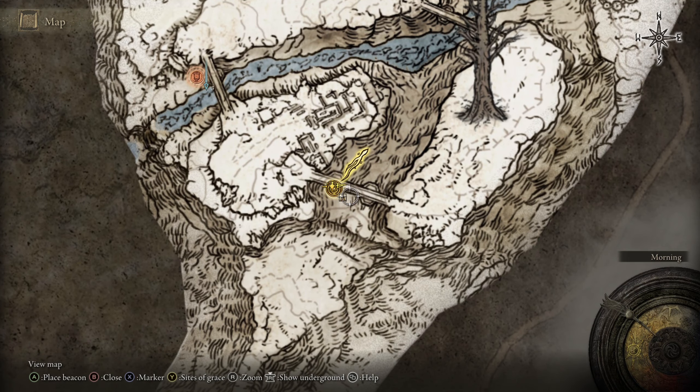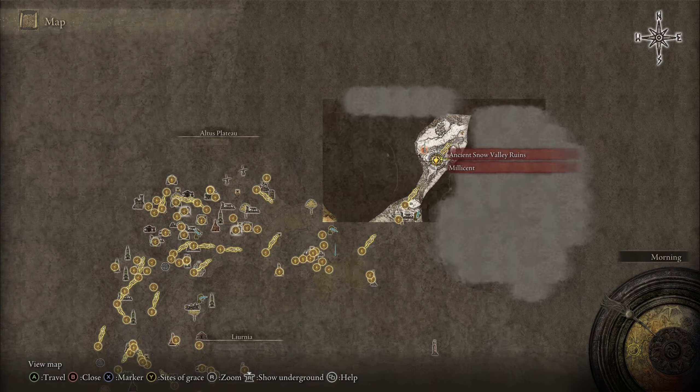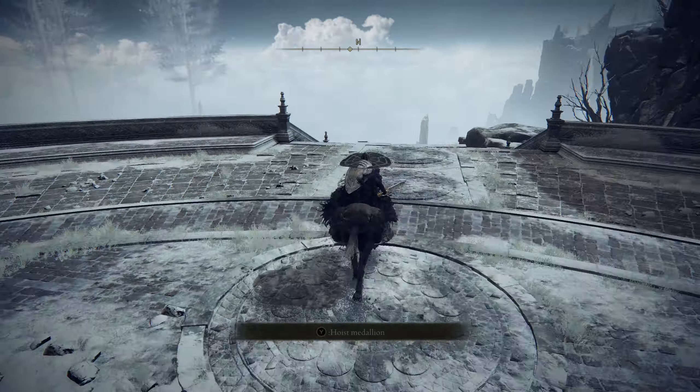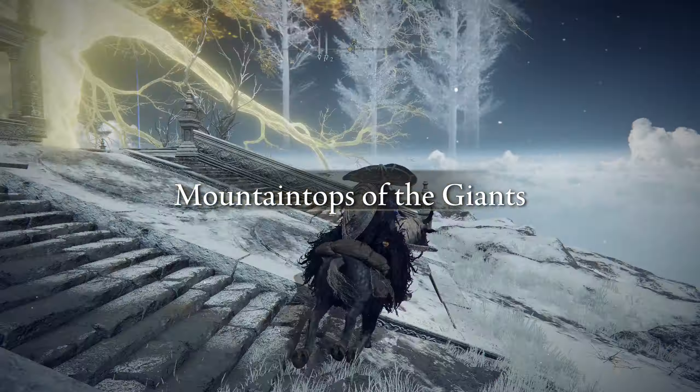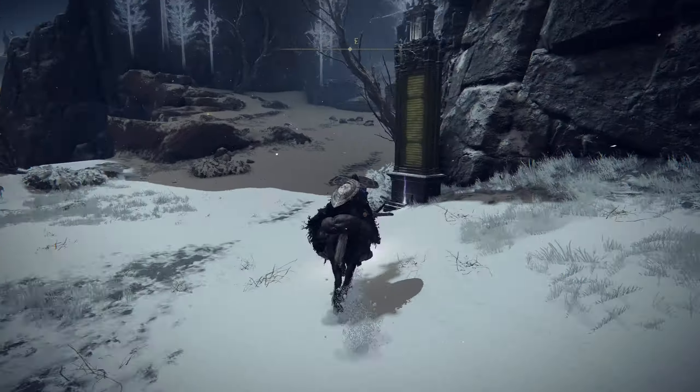Hey, what's up everyone? So after you give the prosthetic to Millicent, you'll meet her up at the Mountaintops of the Giants, which is a part of the main storyline. Eventually you'll get there, and I'll show you how to get there from the lift.